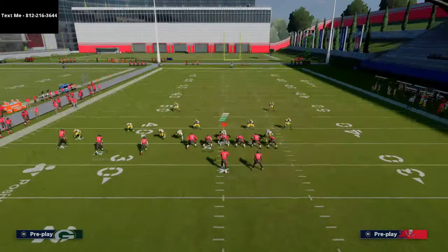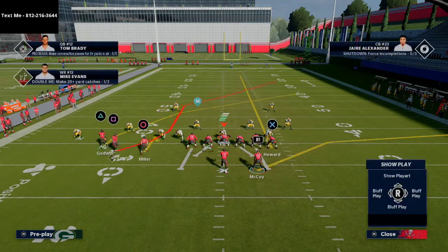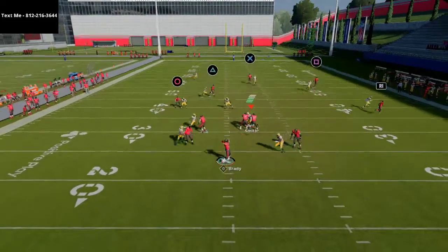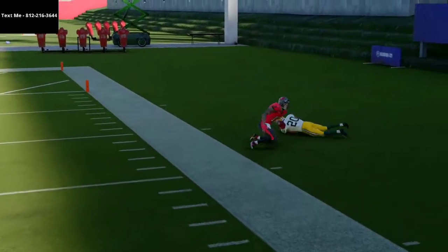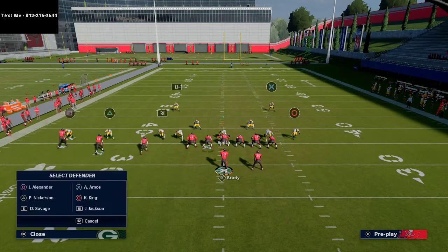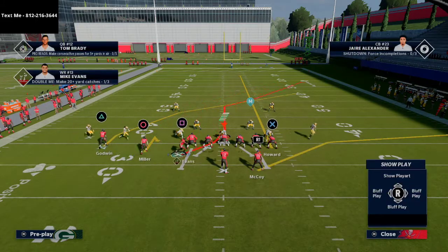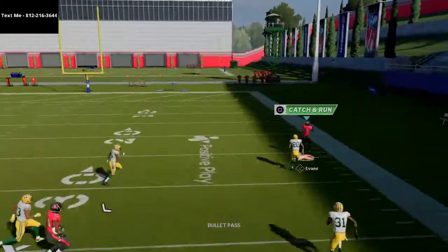Brady overthrew it just a little bit, so we're going to show you this one more time. Put the tight end on a streak, the back on a flat, and the left side slot on a little whip route. If they don't have a safety in the deep half on that side, you can lob it too. I think bullet passing is a little more effective because the lob pass gives a fast corner time to catch up. But just hold this thing forward, click on, and it's going to be an absolute laser against the cover zero.